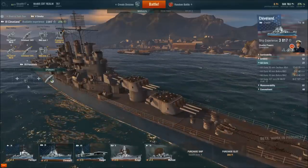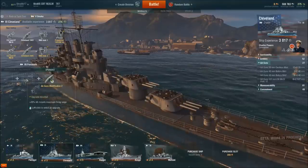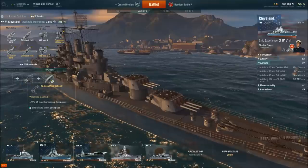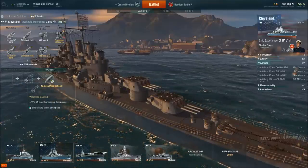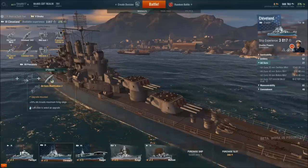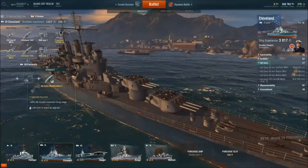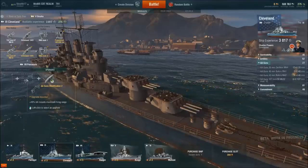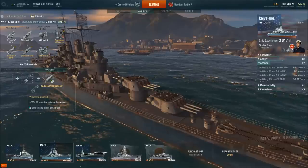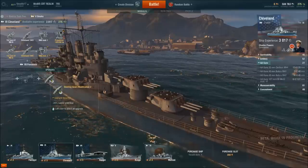I'm currently running this ship with some upgrades — these are the equipment variants in World of Warships. I have an AA Guns Modification Mark II, which gives me more AA range. That's helpful when I'm escorting a battleship and torpedo bombers are incoming, to shoot down more of them before they reach the ship. I also have the Steering Gears Modification II, which gives me less rudder shift time.